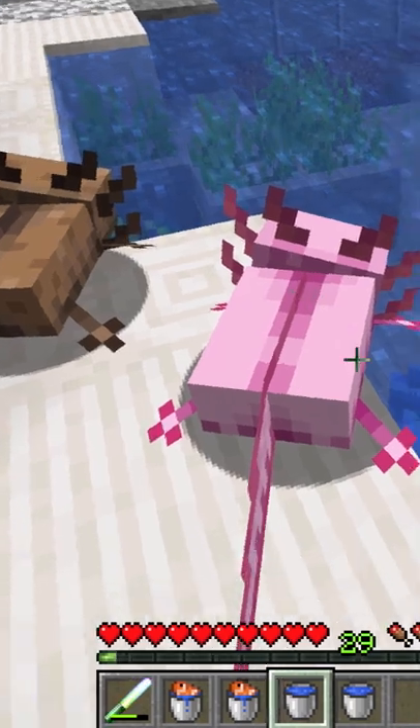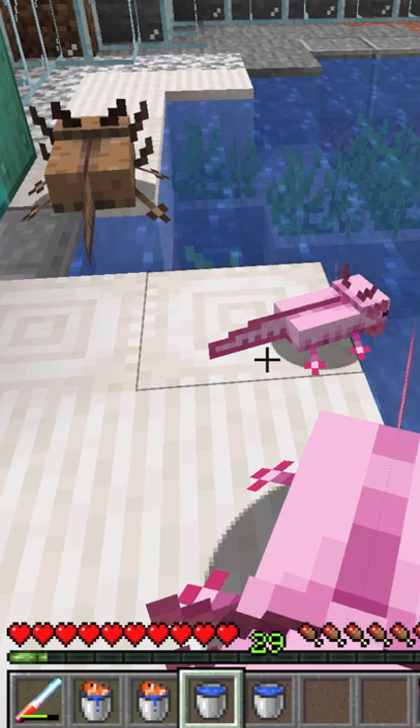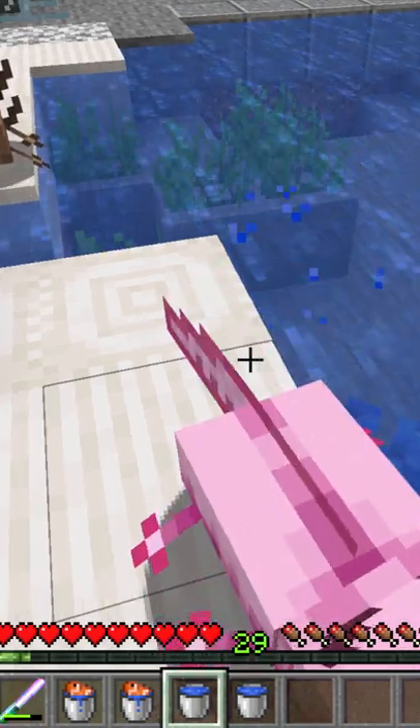They now have each and they're going to be doing some kind of breeding here in a second. There we go, there's the baby. It's pretty easy to do once you have those buckets of tropical fish.